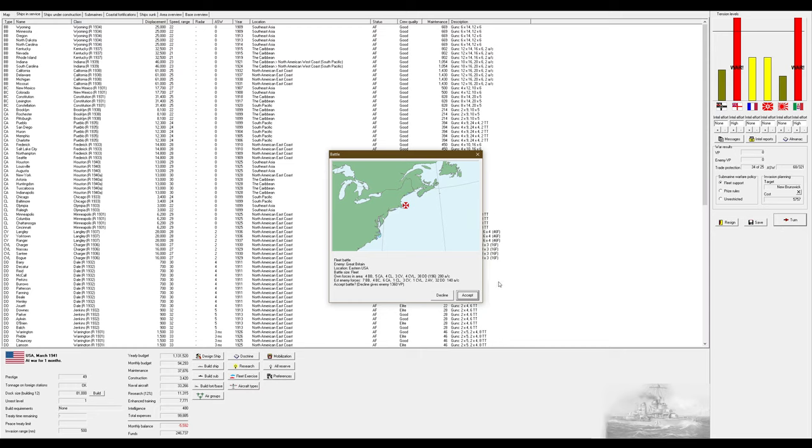We start off with a fleet battle. I have four dreadnoughts, five armored cruisers, four light cruisers, three CVs, four CVLs, and 38 destroyers — against their estimated seven dreadnoughts, four battlecruisers, six armored cruisers, one CL, three CVs, one CVL, two AVs, and 32 destroyers.